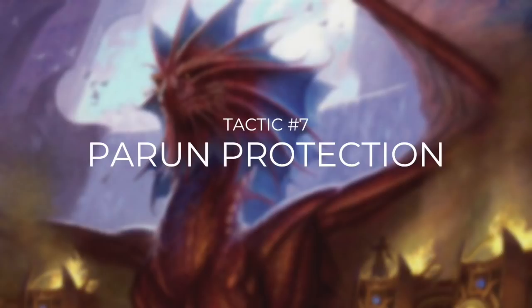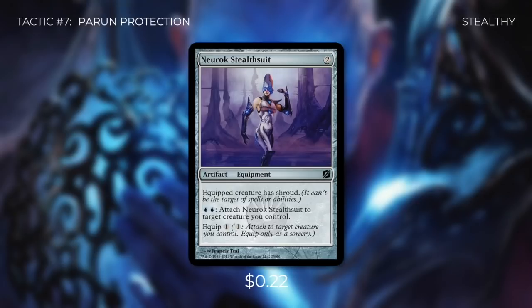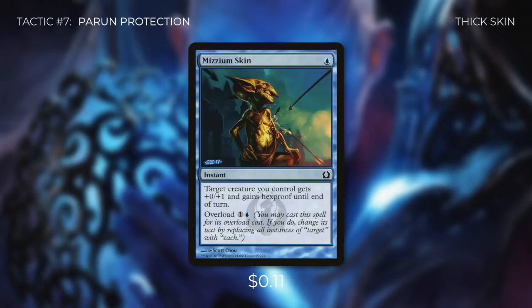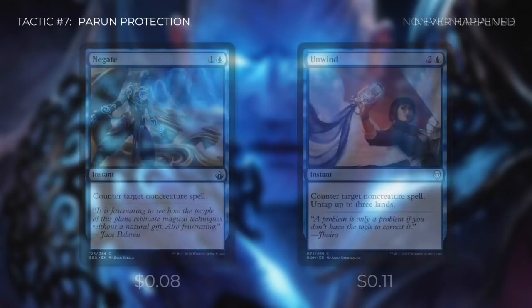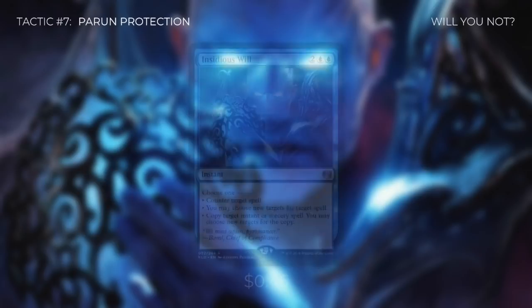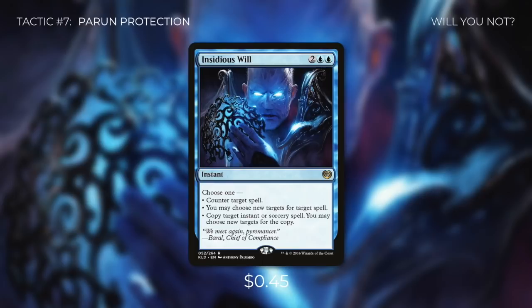We've talked about dealing with our opponents' permanents and protecting ourselves, but what about protecting our commander? Let's go through some ways in tactic number seven: Parun Protection. First up there's Neurok Stealthsuit, which gives our commander shroud and we can attach it at instant speed for blue blue. And then we're running Mizzium Skin, which can give target creature we control plus zero plus one and hexproof, and we can even overload it to give our entire team that. We're also running some counterspells that counter target non-creature spell with Negate and Unwind — on top of countering a non-creature spell, Unwind also untaps up to three lands. And Rewind is very similar to Unwind: it counters target spell and we can untap up to four lands. Finally there's Insidious Will, a very flexible counterspell that lets us choose one: counter target spell, choose new targets for target spell, or copy target instant or sorcery spell and choose new targets for the copy — this card can work fantastically by helping us get extra value out of a wheel.